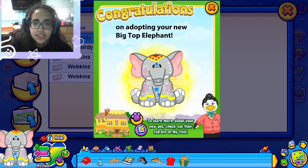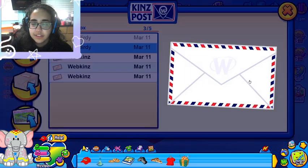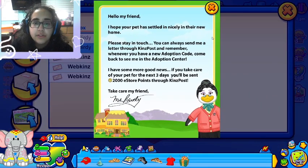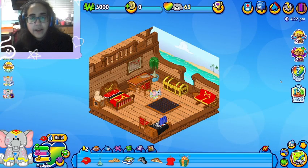Mrs. Birdie sent me a message: 'Adopting your new Big Top Elephant.' Miss Birdie also sent me another message — jeez, Miss Birdie, you are just sending me letters. 'Has settled nicely in their new home, please stay in touch. You can always send me a letter through the Kinsville Post, and remember whenever you have a new adoption code come back and see me at the adoption center.' If you take care of your pet for the next three days you'll be sent 2,000 ePoints through Kinsville.